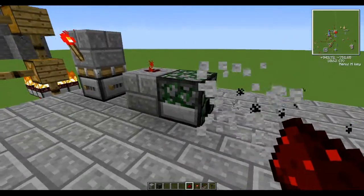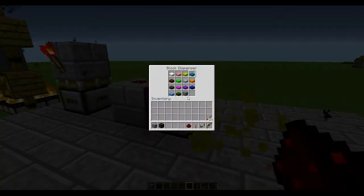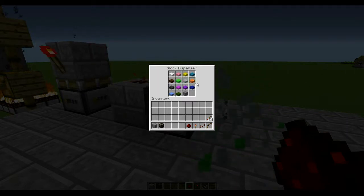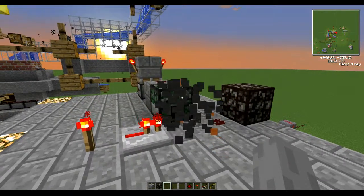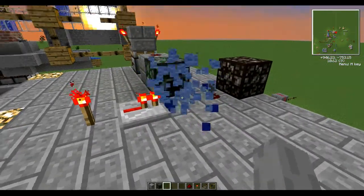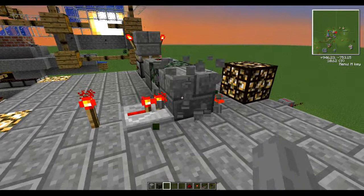I'll put a dollop of redstone here, and you'll notice the timer begins. See how it cycles through each item? The turntable is set at one second, and only one of the 15 can conduct redstone current. This means a 15 second timer.